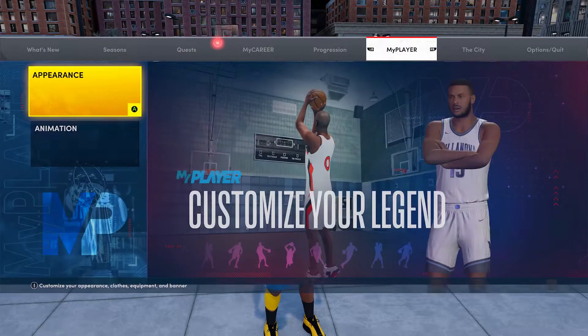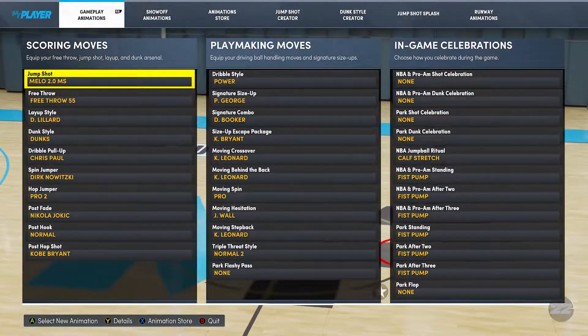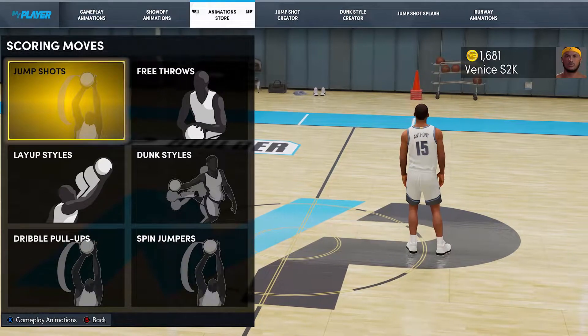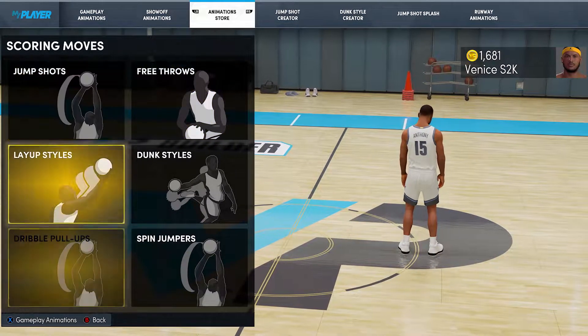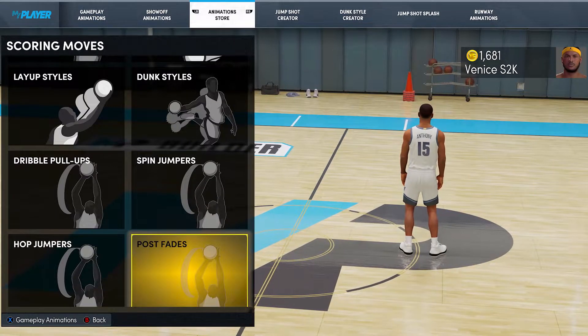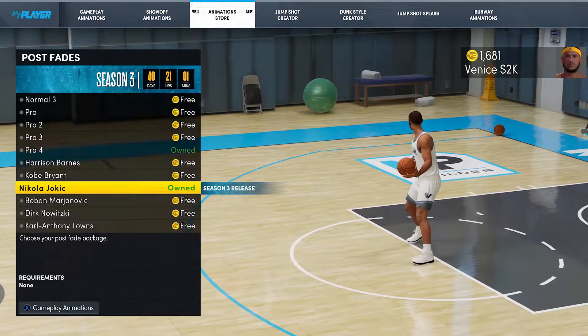I'm probably going to go over more of these in the next couple of days, but I wanted to test the Nikola Jokic fadeaway first. If you want to equip it, you just go in the animation store, into post fade, and you'll see the Nikola Jokic moves.